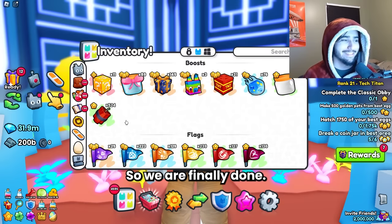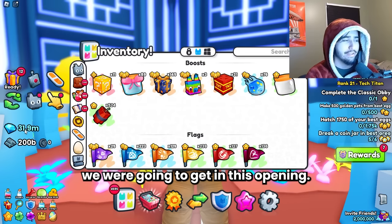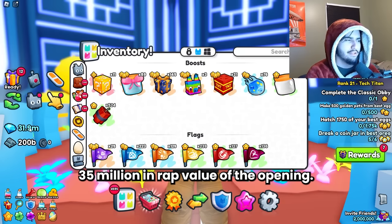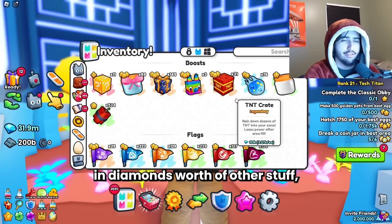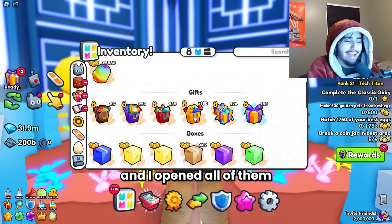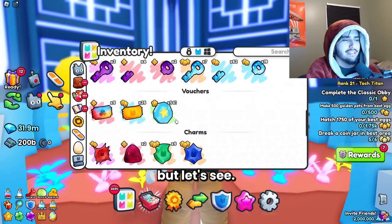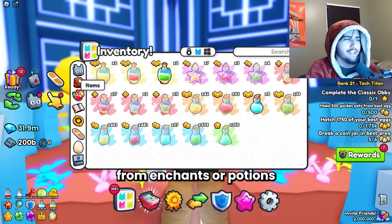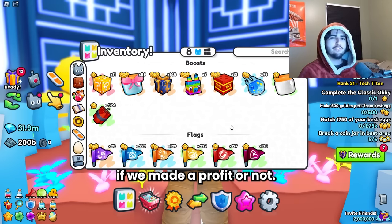We are finally done. Look how many diamonds we got — we actually got a decent amount more than I thought. We got almost 32 million diamonds straight back from around 35 million in raw value of the opening, so we only really need about 3.5 million in diamonds worth of other stuff to be in profit. We also got so many charm stones that time around and I opened all of them completely shamelessly. Nothing too crazy from enchants, potions, or items — I'm just going to put it all in the box and figure out if we made a profit.